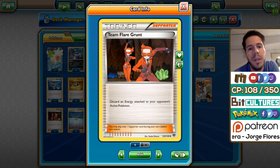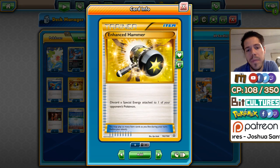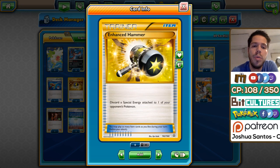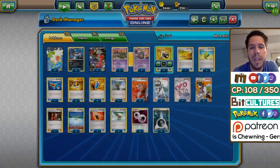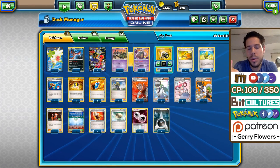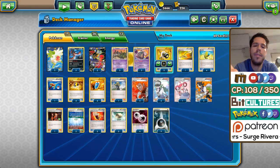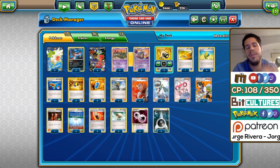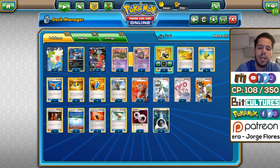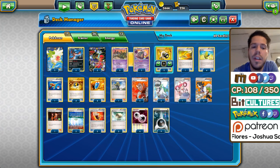Team Flare Grunt paired with Enhanced Hammer effectively gives you two Enhanced Hammers. There are scenarios where you remove two energy off something like a Serperior or a Mega Ray — using Enhanced Hammers to remove DCEs is great, but if they find another one they're good to go. But if you remove both the basic energy through Team Flare Grunt and the Special Energy with Enhanced Hammer, that can really set opponents behind. That card was quite crucial from the stream for Michael to get some of his wins.